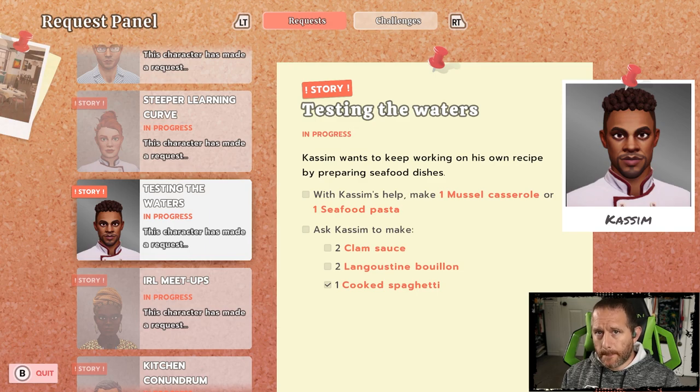One task with Kasim's help requires me to make a mussel casserole or a seafood pasta. Many of you will quickly recognize there is no dish by that exact name, but this does provide the clue we need to sort out what to do. I also need Kasim to make two clam sauce, two langoustine bouillon, and one cooked spaghetti. I've already finished the cooked spaghetti with Kasim, but those other tasks remain.